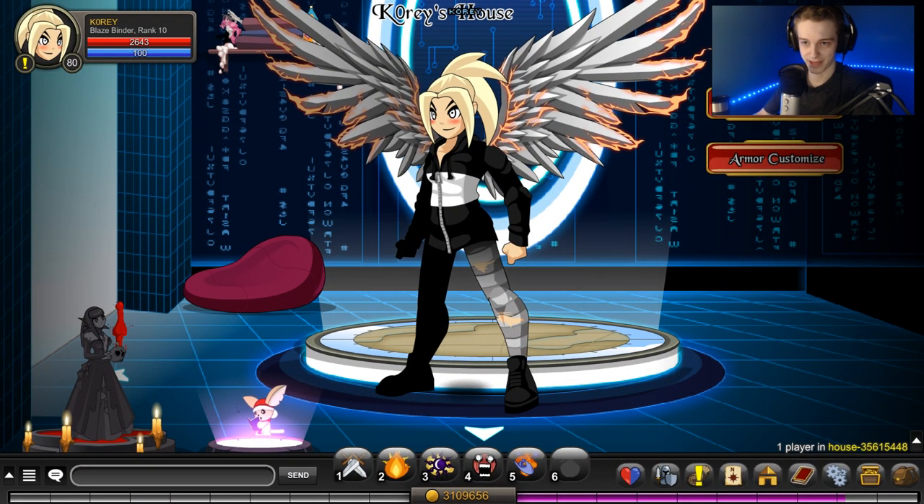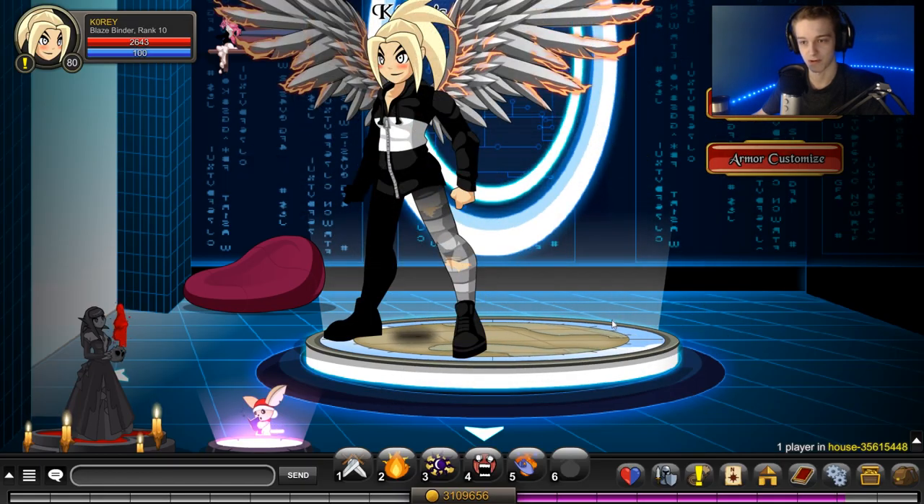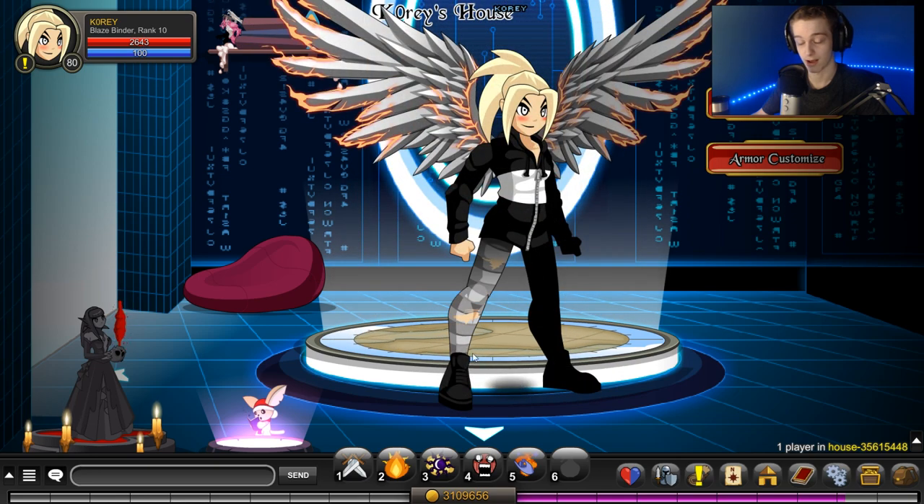I haven't done a class comparison video in quite a while. First thing I asked was what enhancements to use for Vampire Lord — full luck won at 51%, so over half the people prefer full luck over any other enhancement, and that's what I used for this comparison. The numbers would be different if you're using full wizard or a mix of wizard and luck, but testing all of those wasn't feasible for a YouTube video.